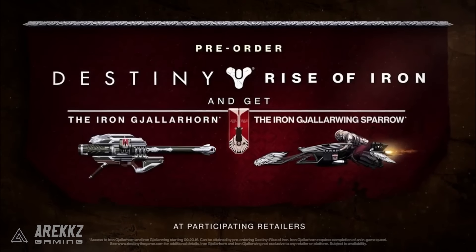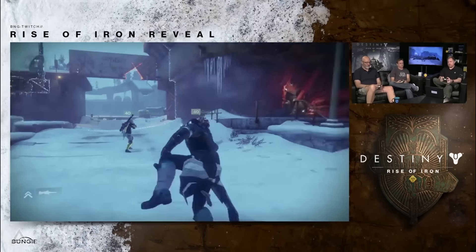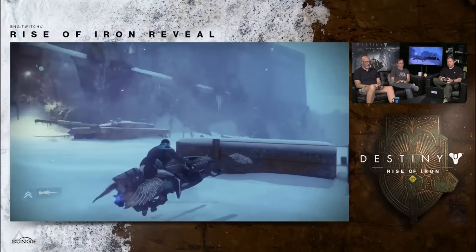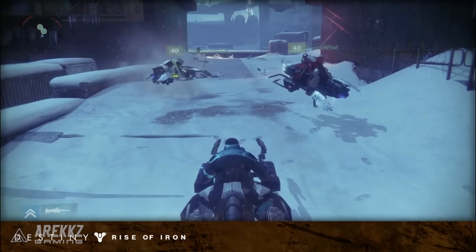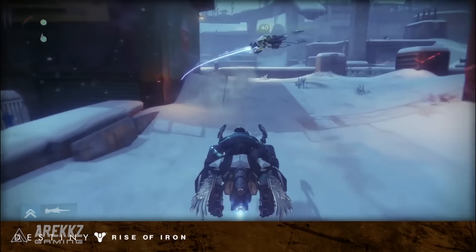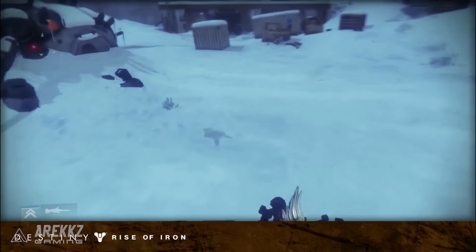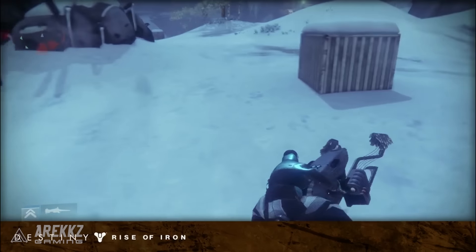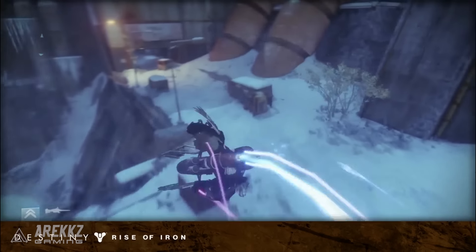So first of all, there are actually two different Gala Wing Sparrows. There is a regular one — the Gala Wing Sparrow — and there's an Iron one, which is the pre-order one. So much like how in Rise of Iron, the Yellowhorn is making a return alongside the Iron Yellowhorn, they are fundamentally the same weapon. It's just that if you pre-order, you get access to the Iron Yellowhorn. And if you don't, you can simply do a questline in-game to get the Yellowhorn. So regardless you get the weapon, but if you pre-order you basically have a fancy skin that's black and silver.